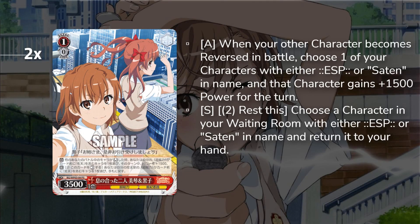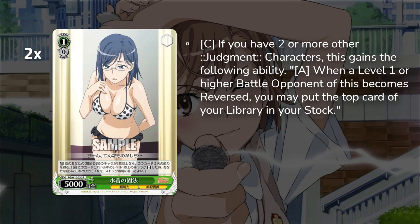Feeding into that is our revenge killer — whenever our other character becomes reversed on either turn, we give any of our ESP or Saten characters 5000 power, and then we can pay to rest it and salvage a character. Since we summon this card for free, we plus the card and the following turn can pay to rest with the stock soul. It's sort of a pay-one selective plus. The revenge power is really important for ensuring we win one to two lanes on defense.